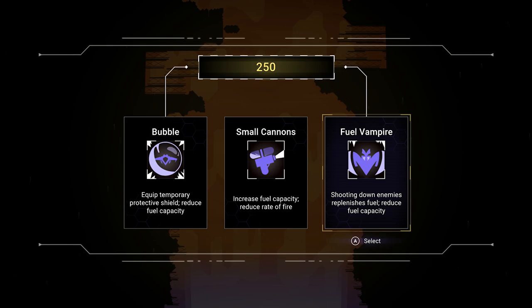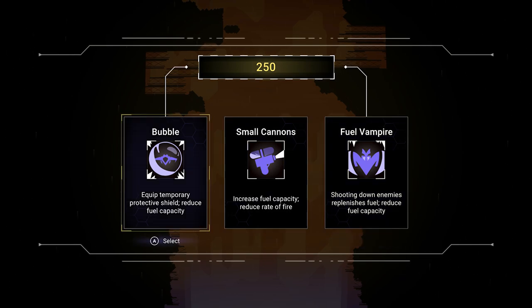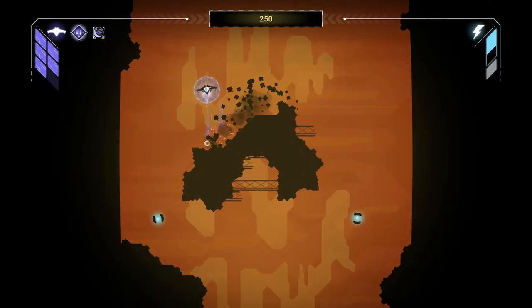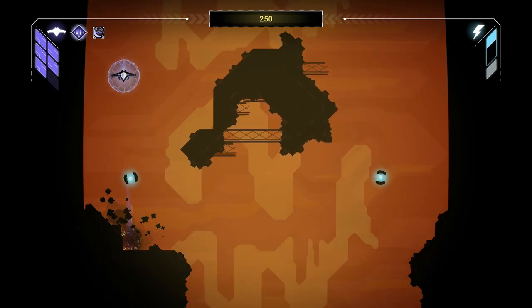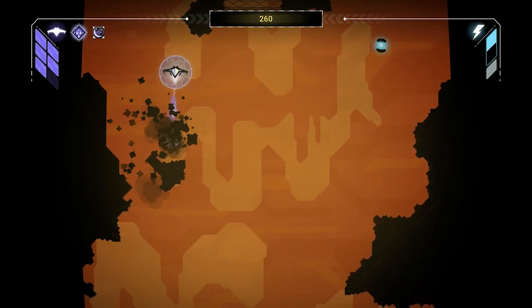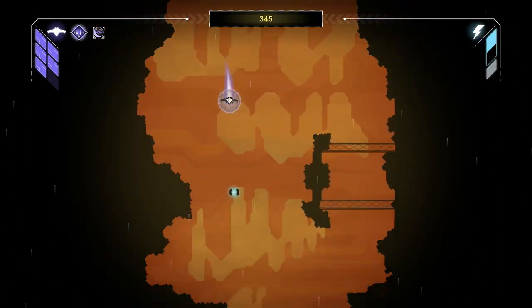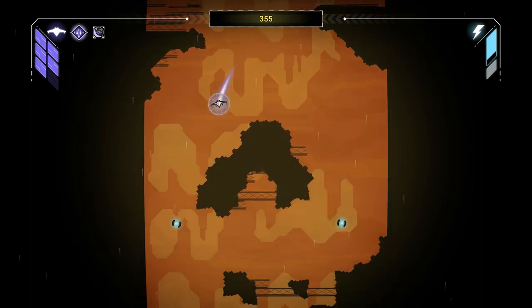Caverns of Mars Recharged is an old school top-down space shooter. You're basically supposed to go into the tunnels of Mars and clear out the enemies' bases. There are two modes in the game: arcade mode and missions, where they give you assignment-like objectives to complete each mission.